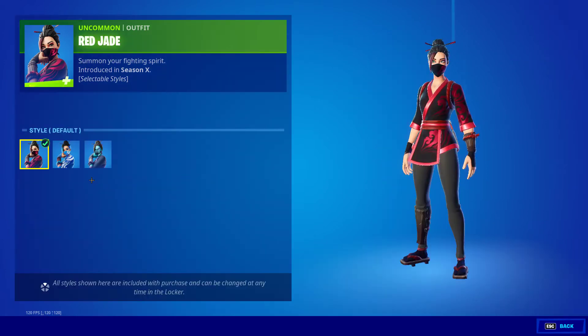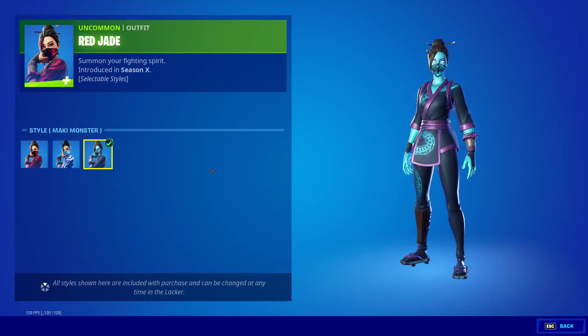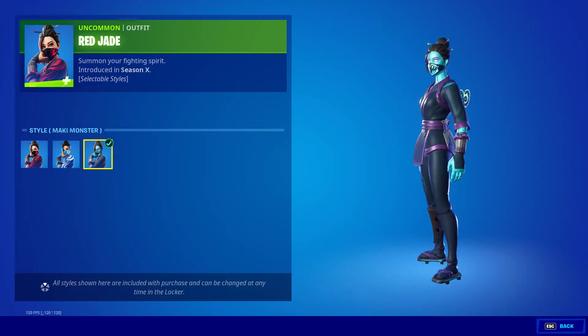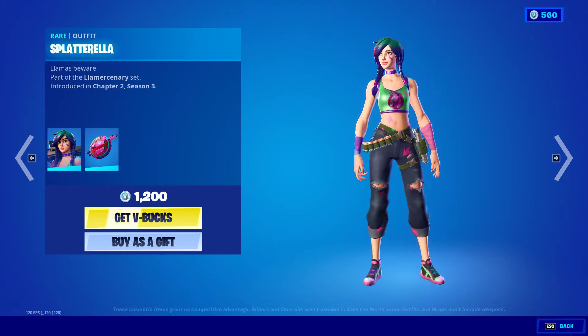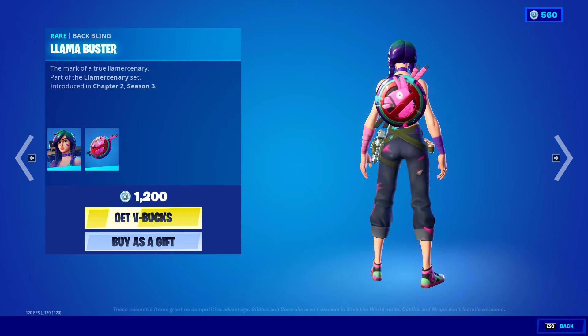Red Jade is back, and we also have Blue Jade and the Maki Monster — pretty cool. Spudder Rose is back as well, along with the Deal on My Buster back bling.